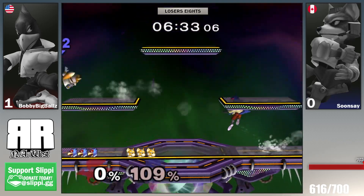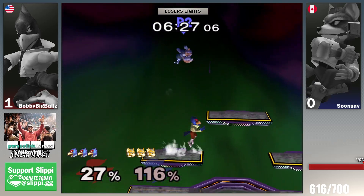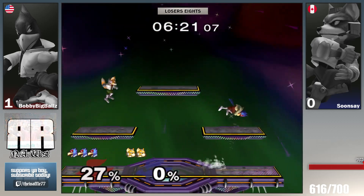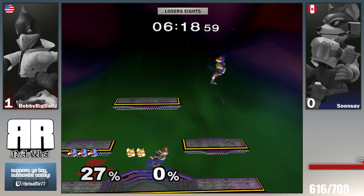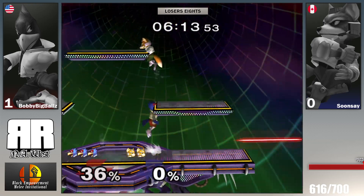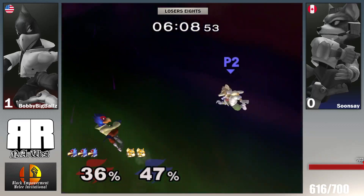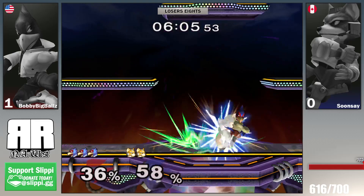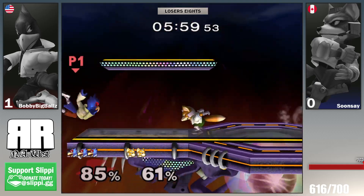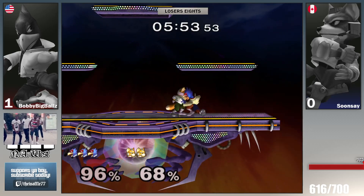Bobby is holding center and crouching — very intimidating — but he goes in and gets a reverse back air, not what he wanted. Soon Say can get an opening of his own. In that moment when Bobby did the shine back air as an edge guard, that's exactly where Battlefield is really strong for Falcon — Soon Say had no options because he couldn't ride the wall, so Bobby had a free down air to kill him even though he almost dropped it. But the set has been explosive and it's still even.